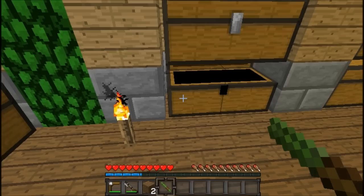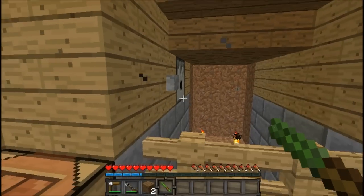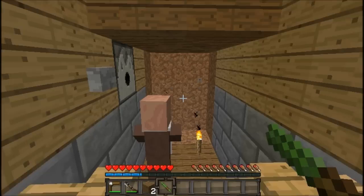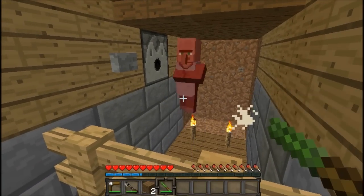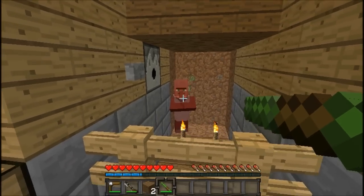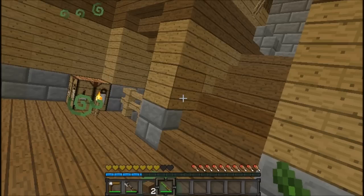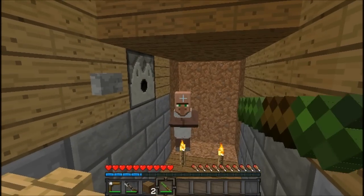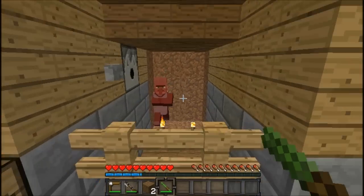The next thing is the blow dart. The ammunition is crafted from a stick, cactus, and feather — you get four per recipe. The blow dart poisons the target, and you get a really cool sound effect. Oh god, where's the milk when I need it? Oh god, that hurts! So apparently if you shoot them while they're poisoned, it comes back towards you. So be careful with that one. And look, he's dead.